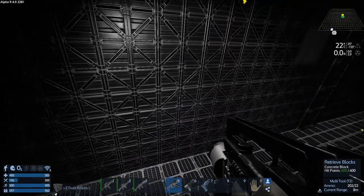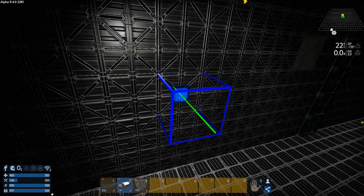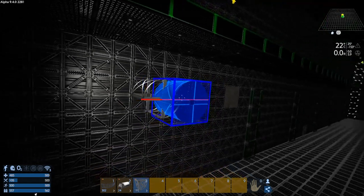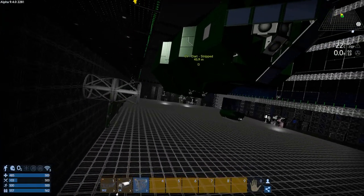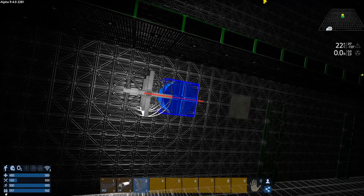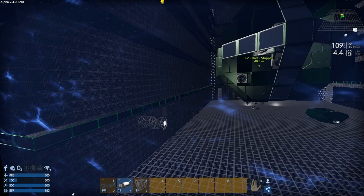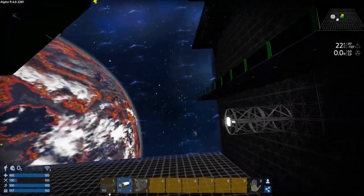We're going to get rid of those and put the cylinder block — just straight out — and then have the light. Let's see what this looks like. That's actually not that bad. I kind of like it — it's not bad at all.